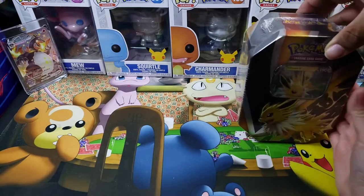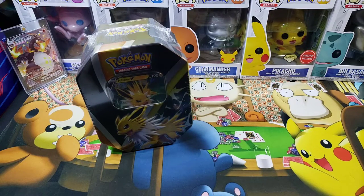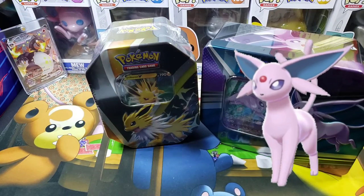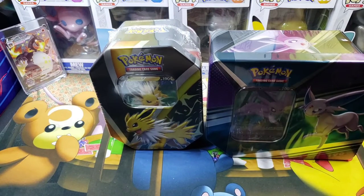For the first battle, we got two different Eeveelutions today: Jolteon — electrifying — versus Espeon, the psychic. Electric versus psychic! A little fun fact: both of these two Eeveelutions have shinies that are both a green variation — fairy green — which is my favorite. Unlike Glaceon and Leafeon, you can actually tell the shiny from the regular on these two.